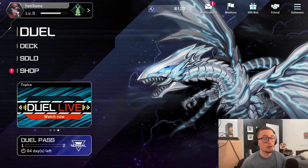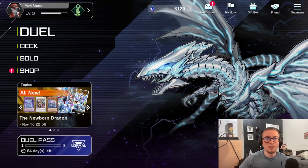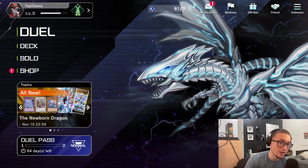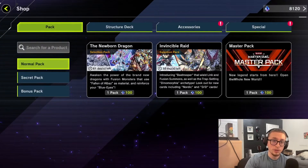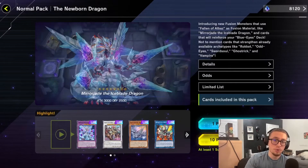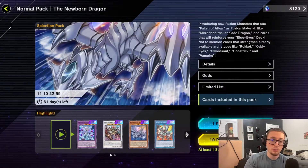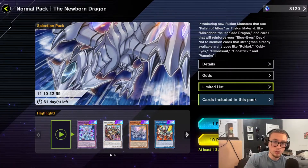Welcome to YuGiOh House! We have the new pack — let's go right into Newborn Dragon. Very excited for this pack, very formidable in this format in Master Duel. This will pretty much make Branded tier one. We also have some Swordsoul support, but the amount of Branded support we're getting here is gonna shake up the format. Branded will become the best deck in Master Duel, give it a week or so.